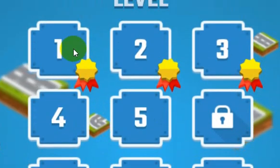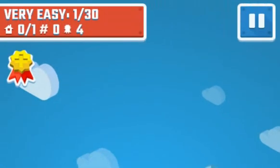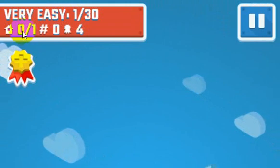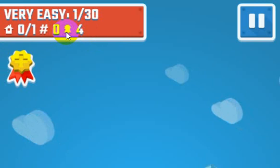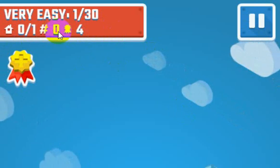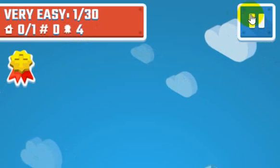Let's go ahead and click the first level. Up top, this basically gives you an indicator of what setting you have. In this particular case, we're on the first of 30 of the very easy levels, and you have one connection to make and four moves to do it. You can actually take as many moves as you want, but after four moves you will not get a medal. As I make moves, this will indicate how many moves I've made and how many moves I have left — so when I make two moves it's going to be two and two, three moves it'll be three and one. The pause button is here if you want to pause the game.